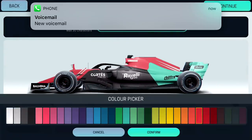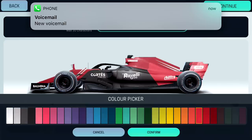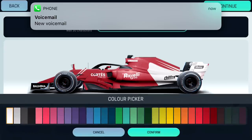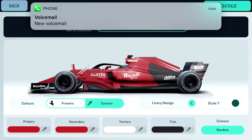I'm gonna go for a really nice looking red — the cars look really slick. Primary and secondary can be red, and the trim might be black. That looks pretty slick, I like that. We can change these accent lines as well — I think white looks pretty good. There are different designs as well. I quite like design 7.